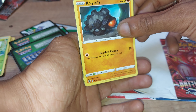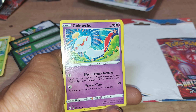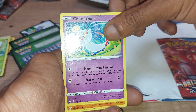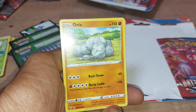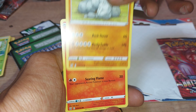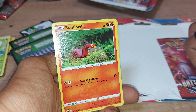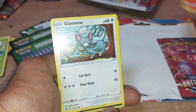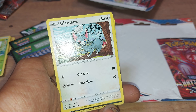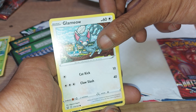Roly Coly with certain health points, a rock type Pokémon with one move: Reckless Charge. Chim Chow with certain health points, a psychic type Pokémon with two moves: Pleasant Tone and Minor Erring. Then we have Onix with 110 health points, a rock type Pokémon with two moves: Rocky Tackle and Rock Throw. Salizapede with 70 health points, a fire type Pokémon with a move of Searing Flame. Glam Meow with 60 health points, a normal type Pokémon with Cat Kick and Cat Slash — this is basically just a cat.